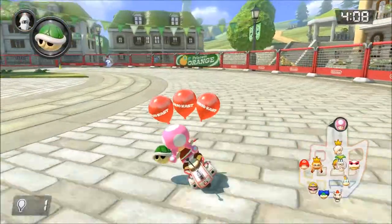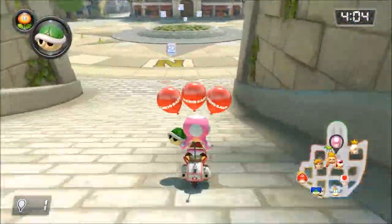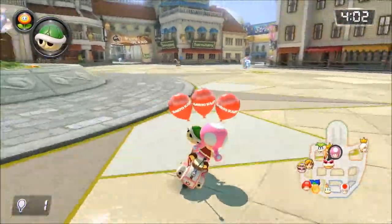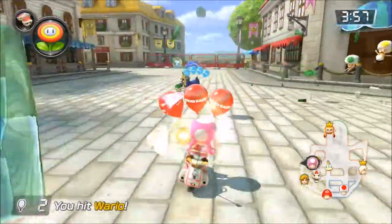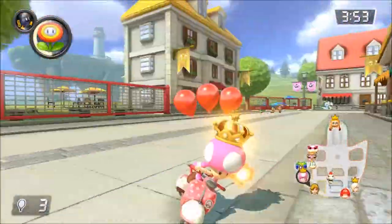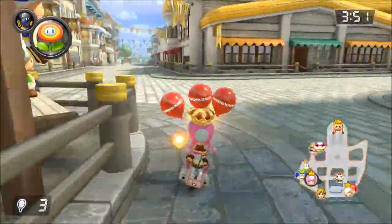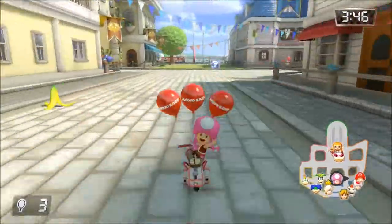These ricocheting shells, man. What the hell is this? Okay, let's go. He's got three balloons, we're going after him. Hit that — oh my God, no. Oh, they hit each other! That's pretty cool. It's like green shell galore. That's such a cool name.